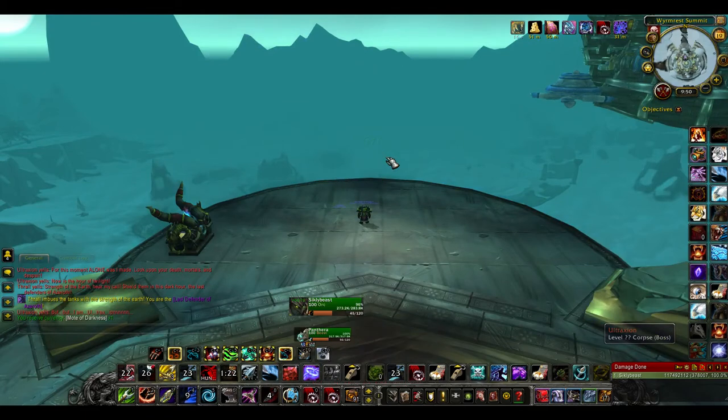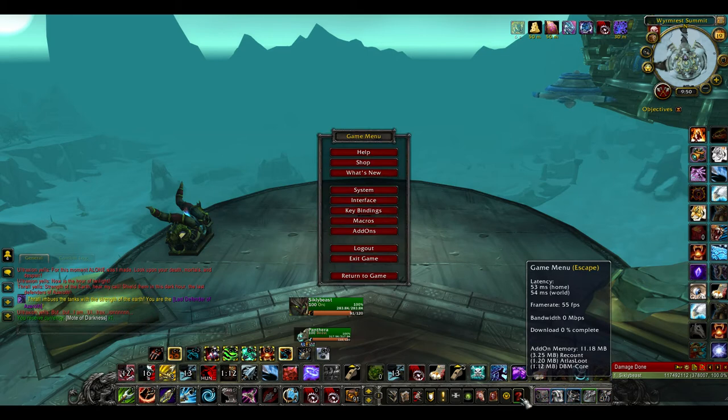Now, like I said, if he casts Hour of Twilight, it takes down the shield of the Aspects, and shortly thereafter he will cast Twilight Eruption, which will one-shot you.